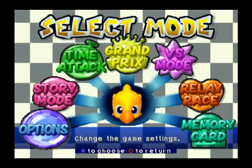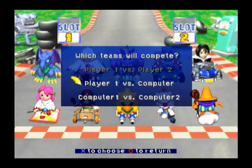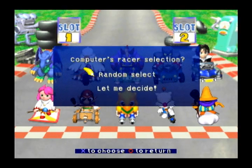There is a kind of cool game mode that lets you showcase all the different characters. That's this relay race. This is fun because it lets you use three characters in each race, so I can show everybody off pretty quickly. It's going to be player one versus the computer.